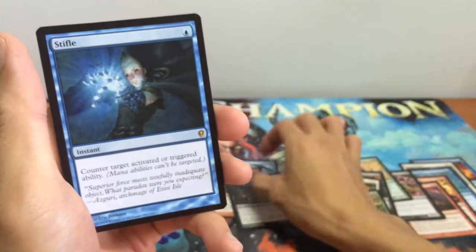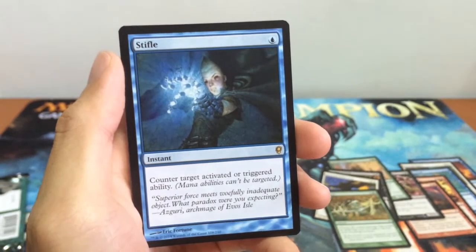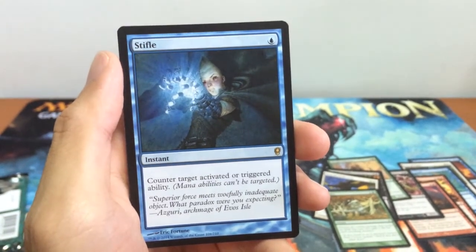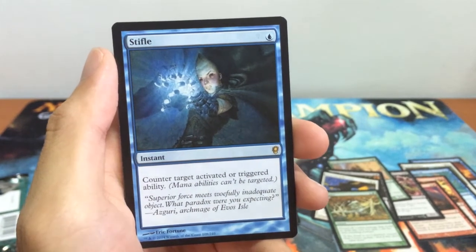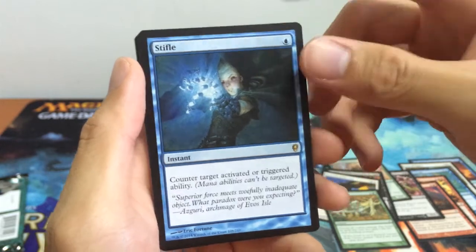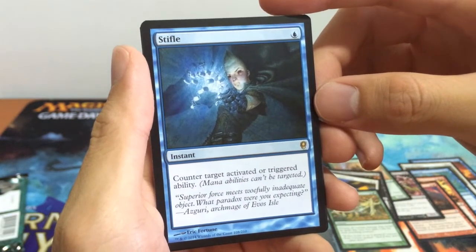...it is Stifle, one of the chase rares in the set. What Stifle does is it's an instant spell for 1 blue — counter target activated or triggered ability. Mana abilities cannot be targeted of course. It's a very, very good card. If I'm not wrong, this is the only card that counters an ability on the stack.